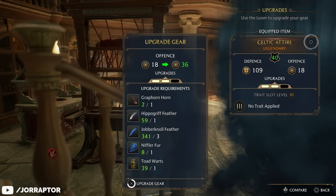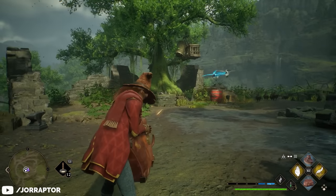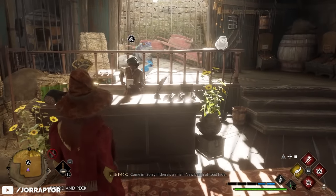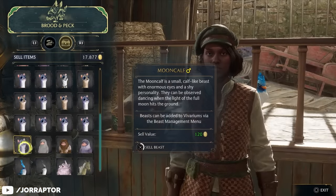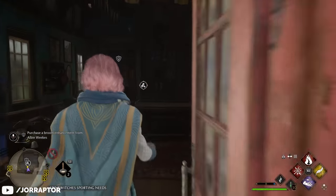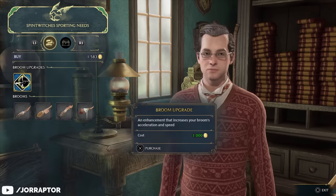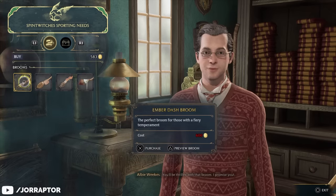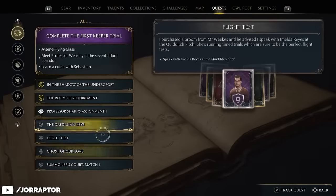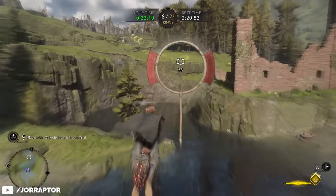It never hurts to capture some extra magical animals even if you already have a steady supply of upgrade materials, as you can also sell them at Brood and Peck in Hogsmeade for 120 Galleons each. This will come in handy for a lot of things, but especially if you plan to do a lot of exploring. I recommend unlocking your broom upgrades first if you haven't done so already. These are bought at Spindwitch's Sporting Needs in Hogsmeade, with the final upgrade costing 7,500 Galleons. There's a quest tied to unlocking them that involves broom races, so follow that to get all three upgrades.